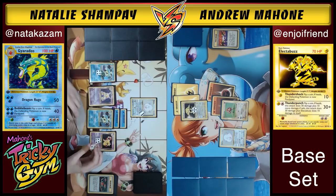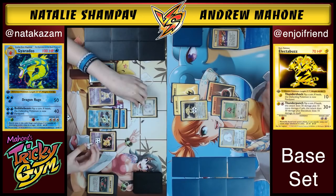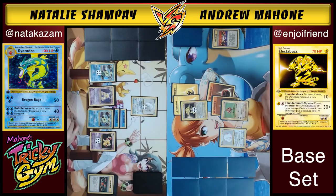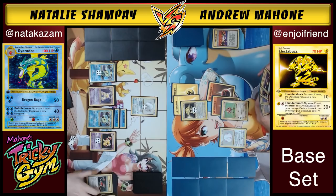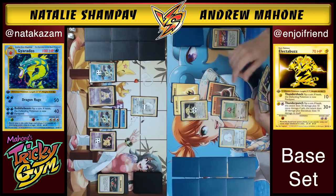Natalie is doing some damage swapping — she changes her mind and goes a different route. After discussing options, she decides to spread damage: about 40 on each Gyarados, keep the Alakazam at around 40, and keep Chansey healthy. She could potentially wait a turn on playing her energy. The key concern is whether Andrew can energy remove and knock out her Chansey, but he can't do it all this turn since he can't both Super Energy Remove and retreat.